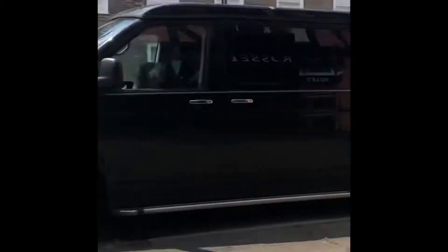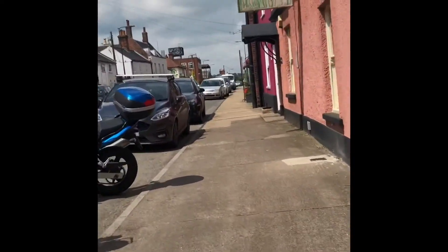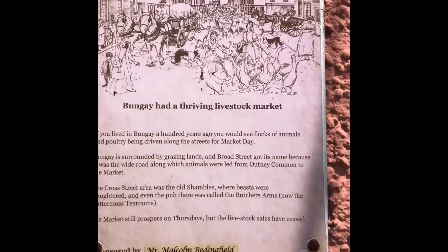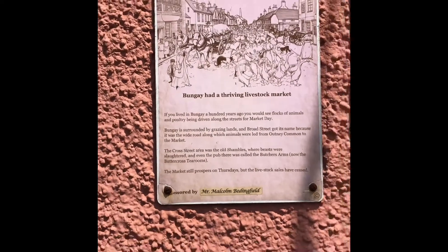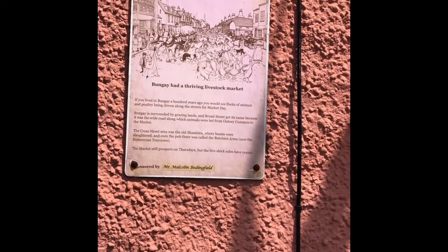Carrying along the street, the next broadsheet is literally around the corner at Mayhill Antiques. This one is about the Market Dray - another very interesting broadsheet. It's gone slightly pink due to the weather, but it is on a pink building so it actually matches and looks quite nice.